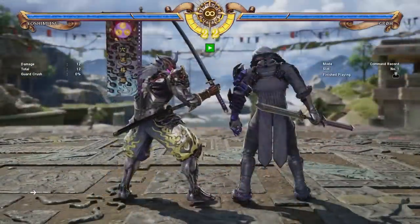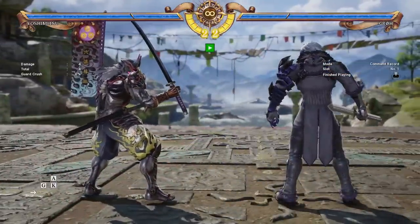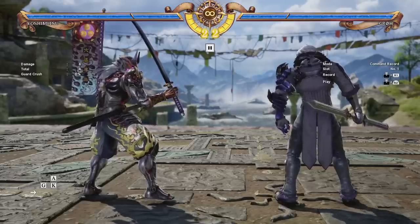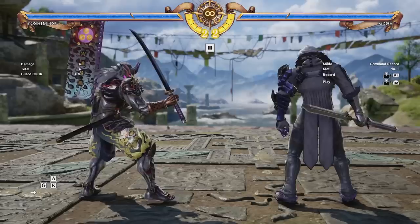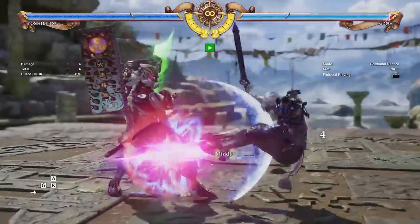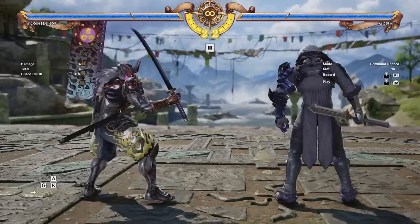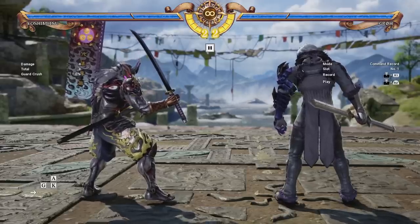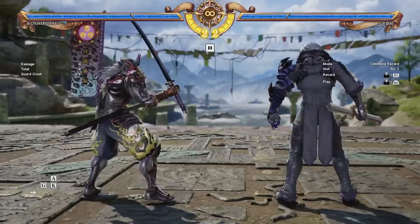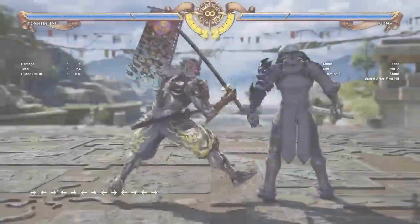Last but not least for defense, we have Yoshimitsu's Flash. This is done by pressing A and K on the controller. If the opponent hits you anywhere on Yoshimitsu's sword, they'll be knocked back — it's basically a second guard impact. However, the opponent does have to hit the sword. If they aim for your feet, shins, or knees, it's not going to work. It's not the most reliable option, but it is very fast and has a pretty big parry window, so it's more reliable than it initially appears.